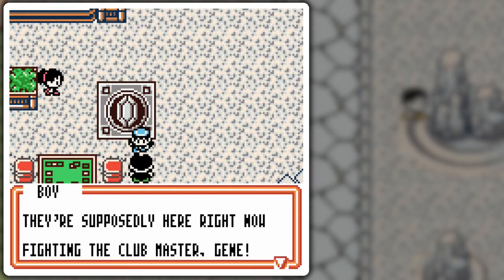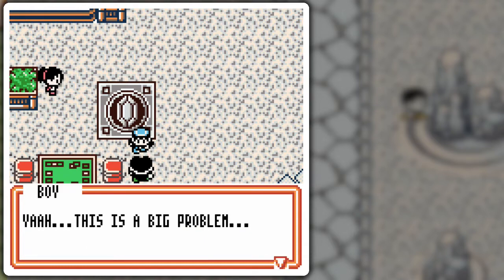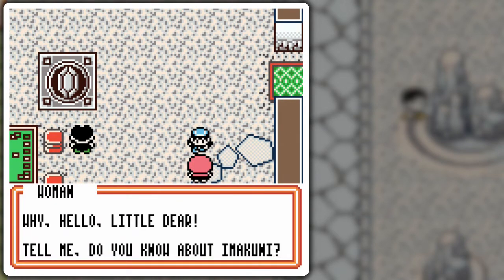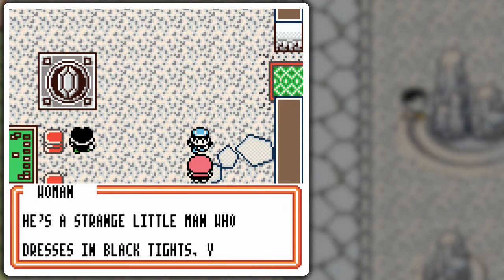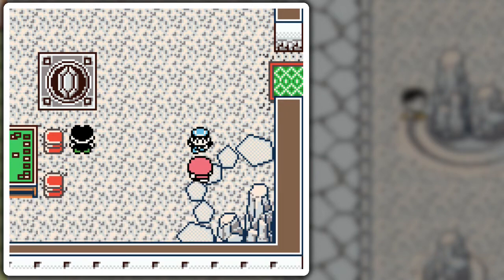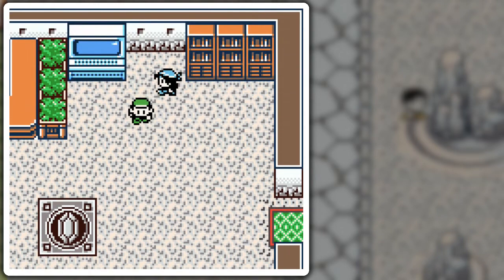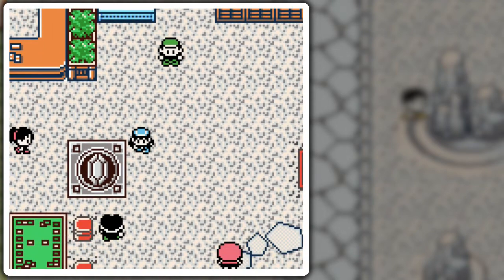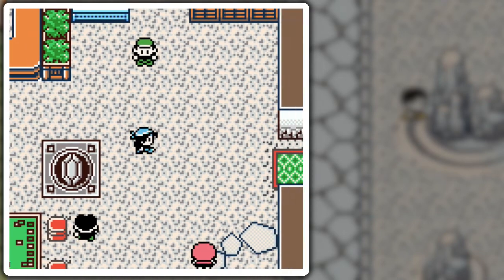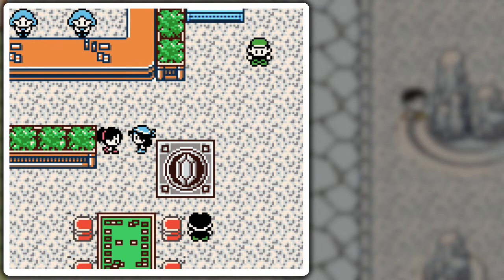One NPC is embarrassed that Team GR took all their cards while they were supposed to be fighting Club Master Gene. Gene was like one of the easiest guys in the first game. A Snorlax-loving kid mentions Imakuni — a strange man who dresses in black tights and wanders aimlessly from club to club on this island. If you find him, challenge him to a duel. He appears randomly on each side of the duel clubs, but only once every time you boot up the game.